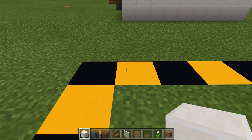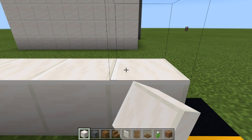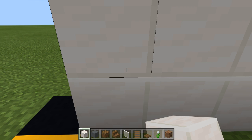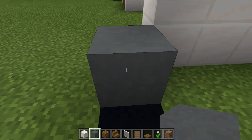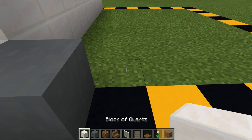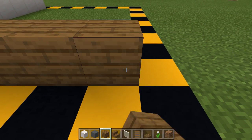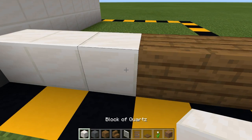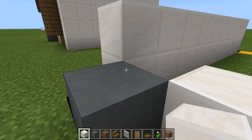So first what you want to do is you want to place all your blocks like this — quartz blocks. And then here you want to place cyan terracotta. And you want to place 3 blocks of quartz, and then 3 spruce planks, and then another block of quartz. And that is pretty much it.